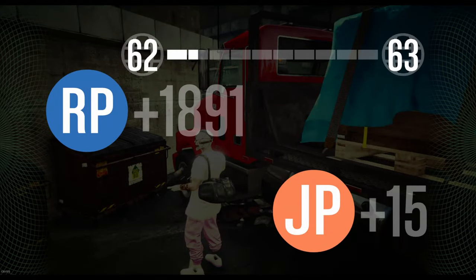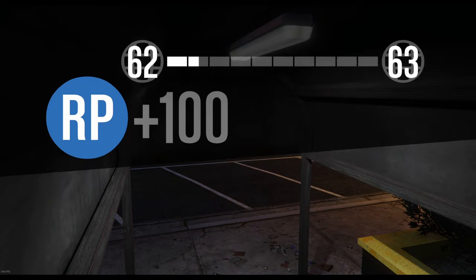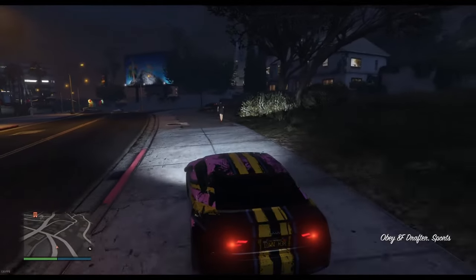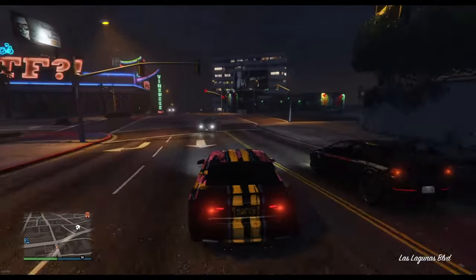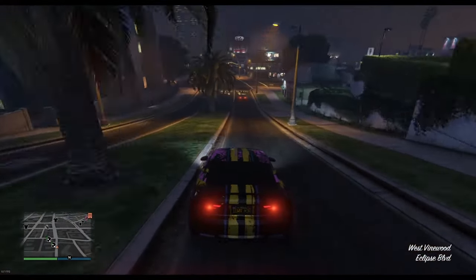Once you finish the mission, it'll give you a missions passed screen and load you into a screen that looks a little bugged out. Just press continue and wait for the winner screen to be over. Now you can start Scene of the Crime, which is the raid. If you want to, you can leave the video now, or if you want some help on how to do the raid, you can keep watching.